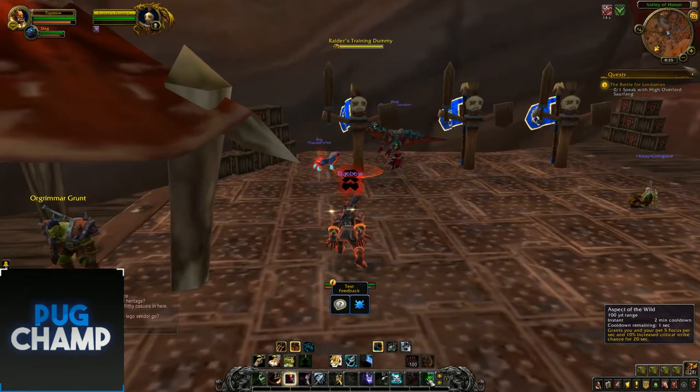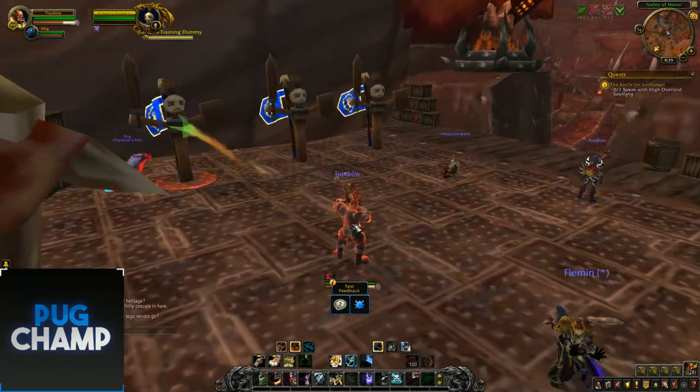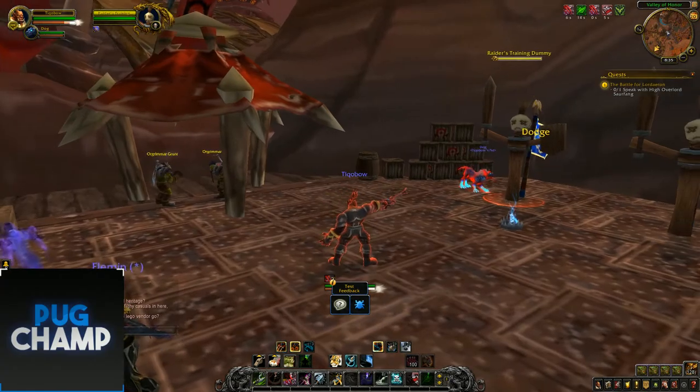I'll do some of the other casts so you can see what they look like. That's the heal, beast to wrath, next is the aspect of the wild. I'll throw down the trap. As you can see, kill command is different.